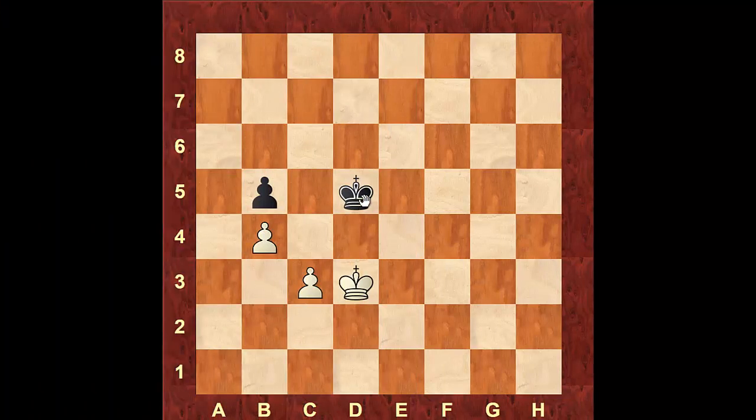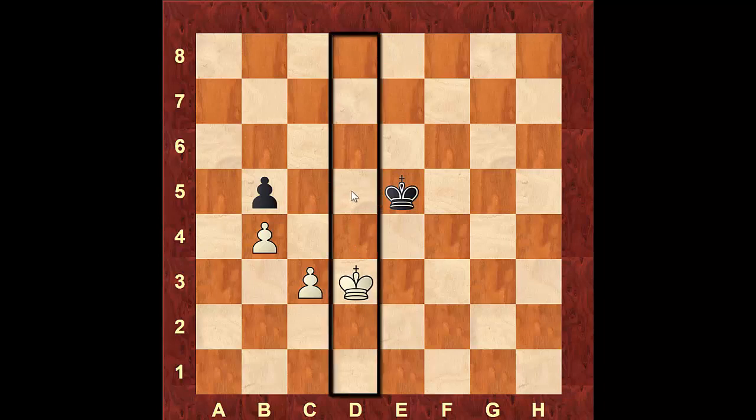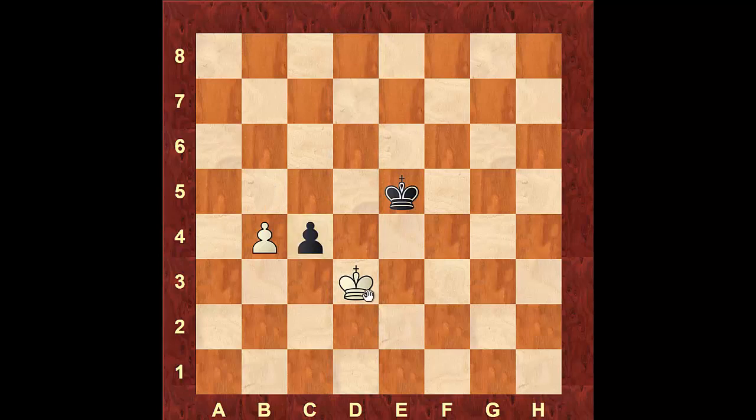In this last position, white gained the opposition by pushing the pawn from b3 to b4. Black retreated to e5. Outflanking can be used again — black left the d-file going right, so white advances on the left side by pushing the pawn to c4. If black takes the pawn, white wins it back by outflanking black, and now black cannot stop white from reaching the critical square a6 — one square above the pawn — and winning the game. If black doesn't take, and retreats to d6, white pushes to c5 with check.